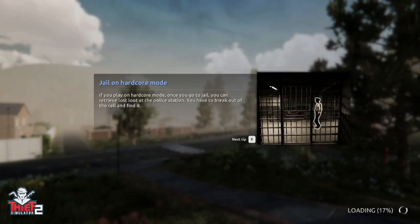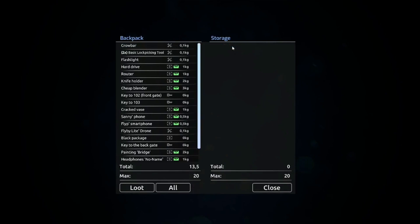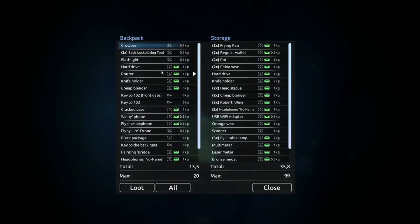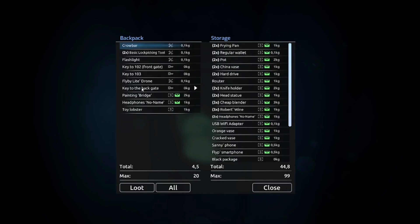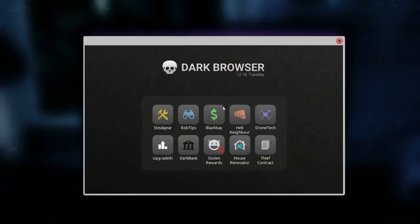Let's store all the stuff in the warehouse - not the warehouse, the safe house. I don't recall the name. Let's take things out of the car and put it all in the storage - yeah, that's what I wanted to say. Cracked vase, black package, painting bridge - it has no name - lobster. Can we sell anything on the black market?